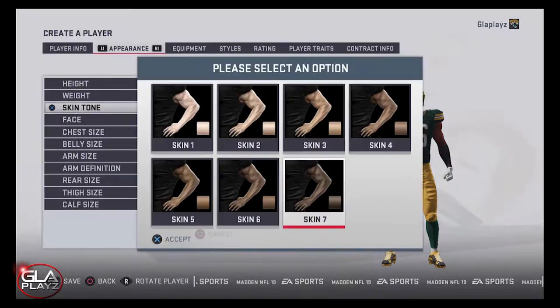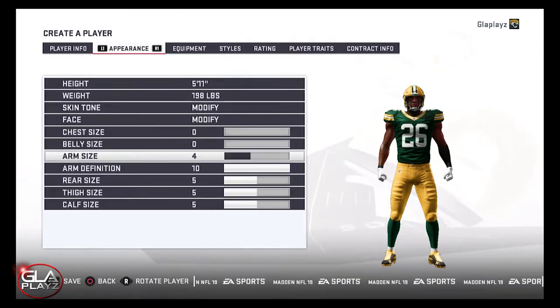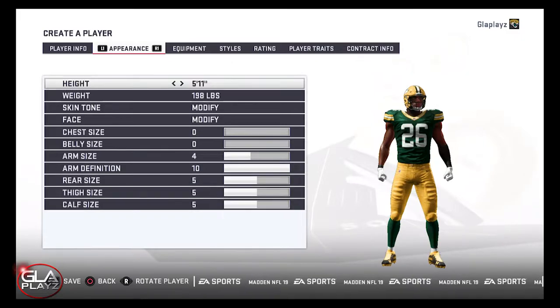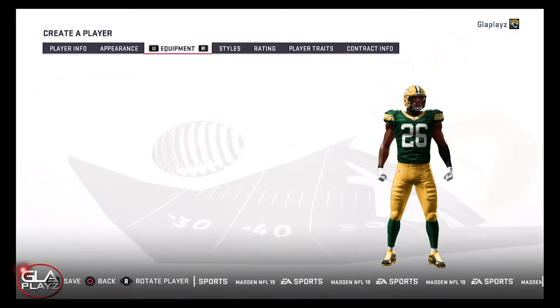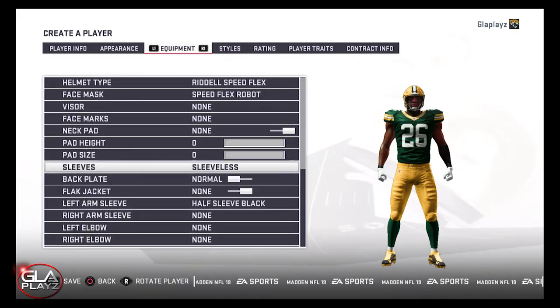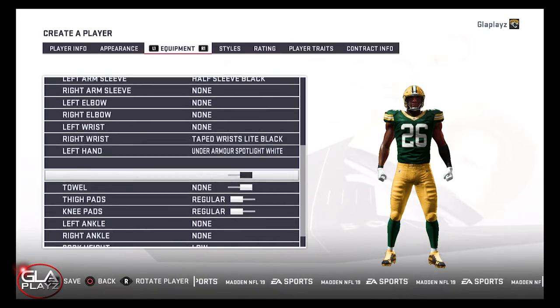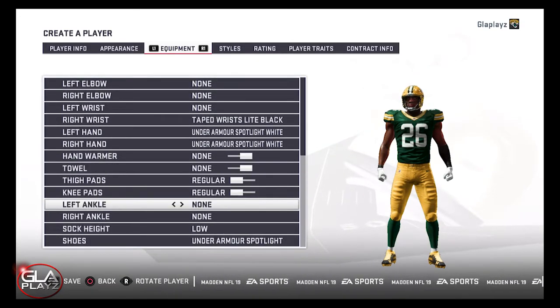He had a crazy 40-yard dash time at the NFL Combine, he tested really well, and in his highlights you can see he's decent in man coverage, he can play zone, his pursuit angles are pretty good, and he's pretty good at making tackles. I think they got a good playmaker — they probably could have gotten him a little bit later in the draft, but overall I think he's going to be a good player for the Green Bay Packers.